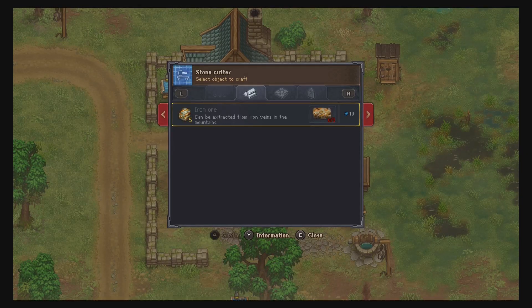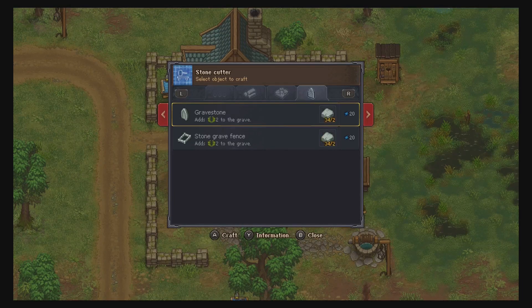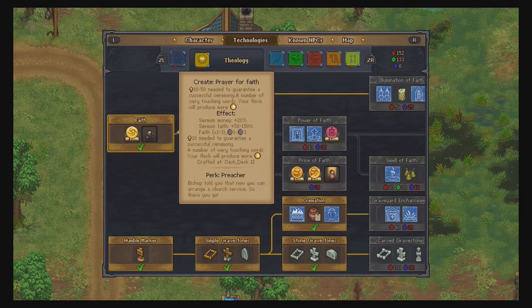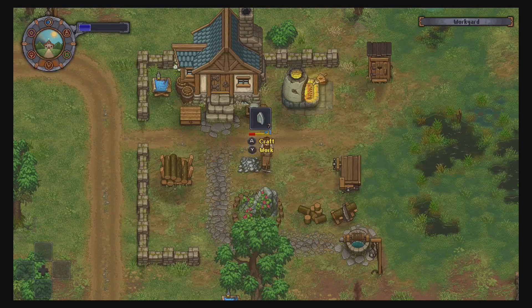Iron ore, piece of stone, stone repair kit - gravestones! So I can in fact make some. I think we said seven, so I am going to eat a lot of things. Oh, that takes my energy down instantly - that's a lot, a lot, a lot.